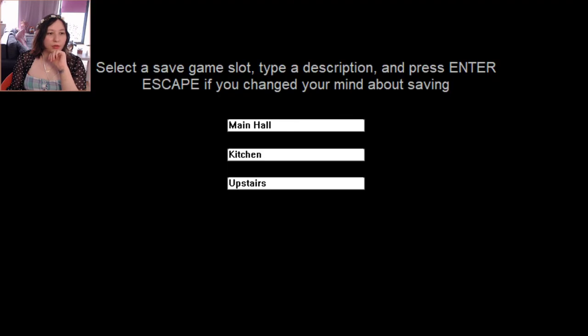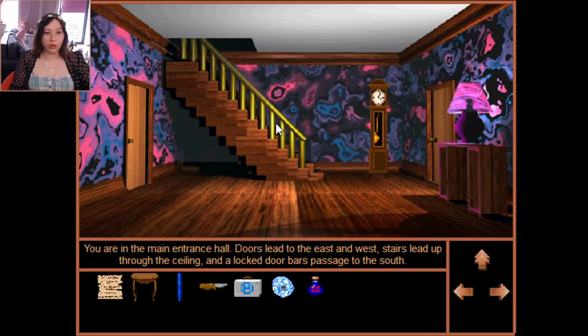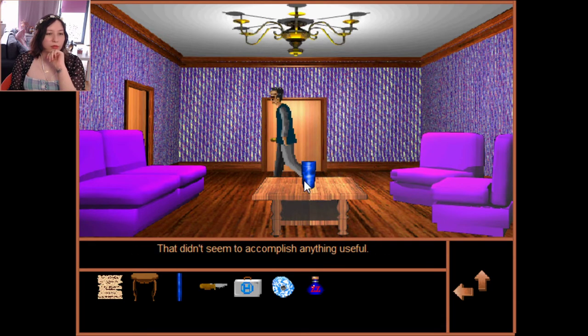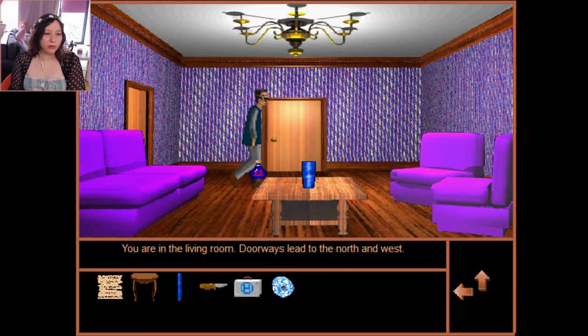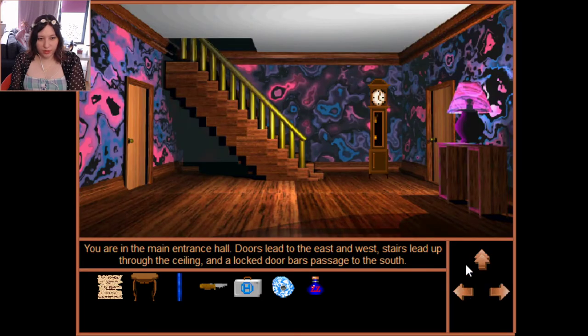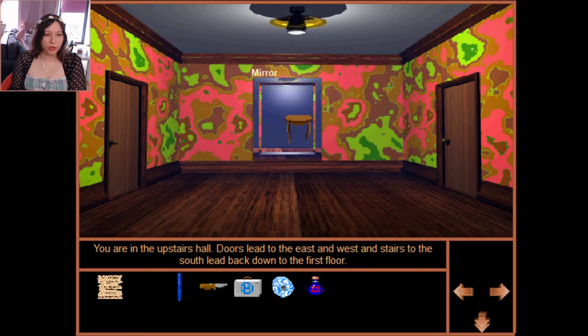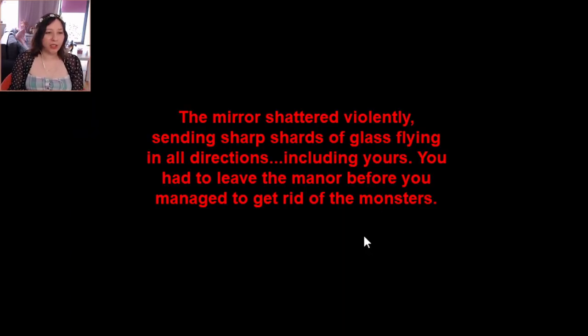Let's get downstairs and save in the main hall. Can I put the sleeping pills in the clock? No. Can I use them on Frankie? No. I have toilet paper — funny idea, can I turn Frankie into a mummy? No, we can't do that. Let me try the footstool on the mirror... the mirror shattered sending sharp glass flying everywhere — I had to leave the manor. That was wrong.